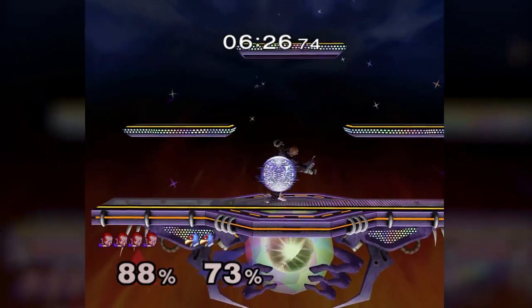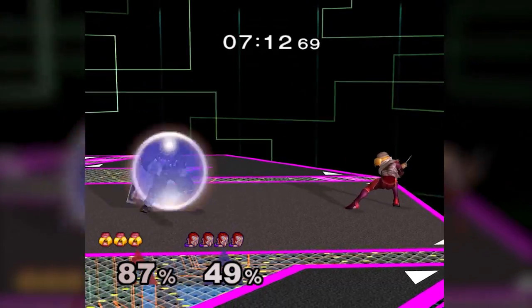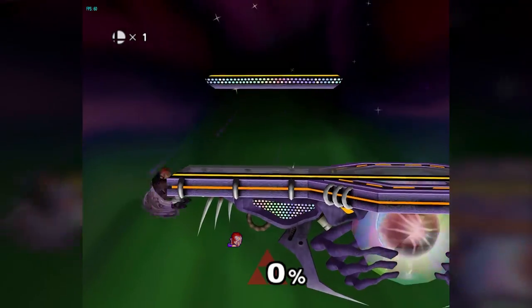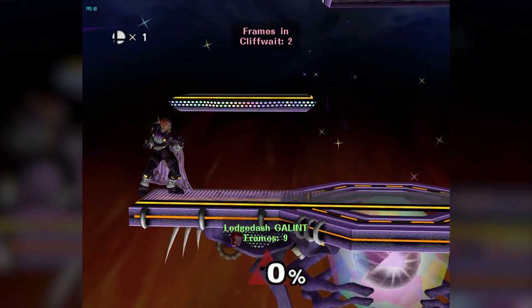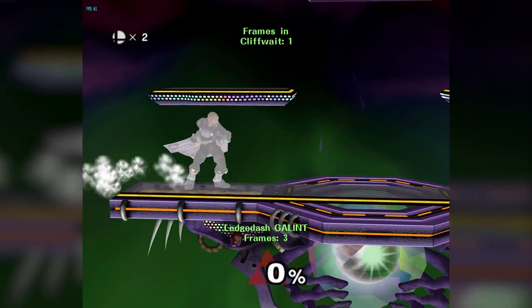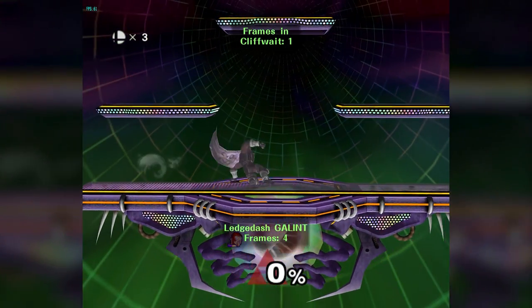Another interesting aspect of Ganon is his juicy waveland. Waveland serves as a burst movement option to try and compensate for his poor movement speed, and also leads to some really fun ledge mixups. Ganon gets so much invincibility off ledge that respecting him is a must when he's near it. A combination of nil on stage and waveland allow Ganon to threaten a huge range with invincibility.